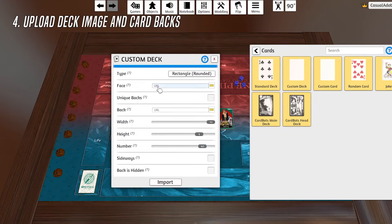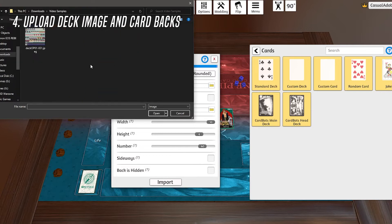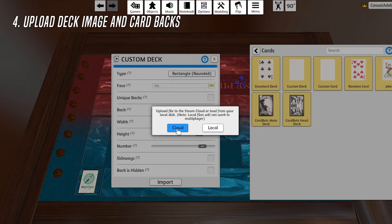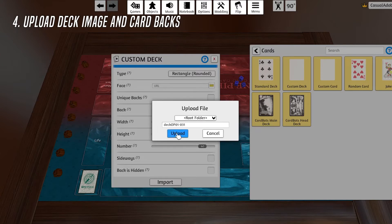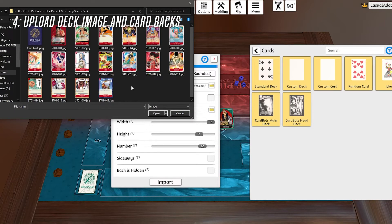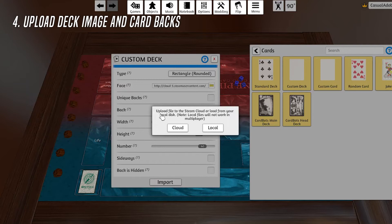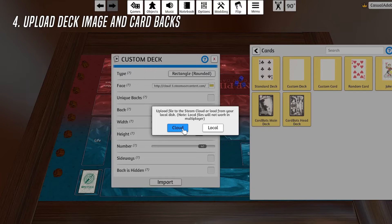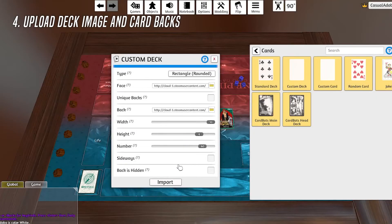Now I'm going to upload the images. Go into Face, browse local files, find the image that we want, and hit OK. If you plan on using this against other people in multiplayer, you need to hit Cloud, then hit Upload. From there, do the same for the Back. If you don't have access to a picture of the card backs, check out the One Piece TCG Discord — they have the images in there, might need to search or ask around, everyone's super nice. So again: Cloud, Upload. With all these parameters set — face cards, the back, 10 width, 6 height, 60 cards — hit Import.